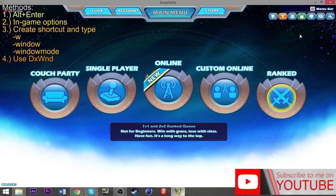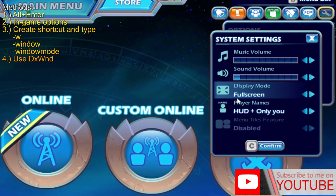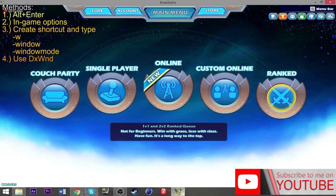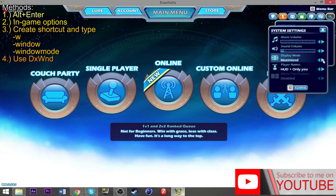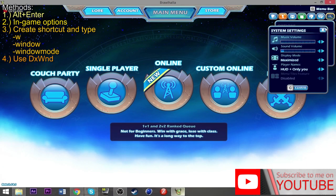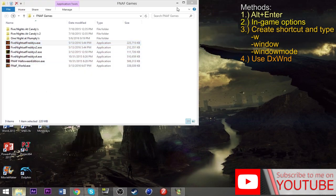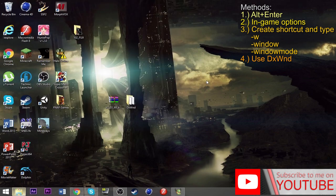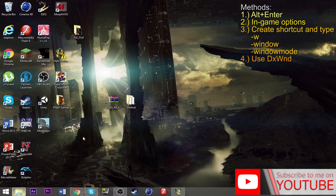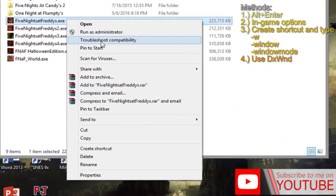In the game, if it already gives you the option within settings, you can change it from minimized, windowed, or fullscreen — but it all depends on the game. For Brawlhalla specifically, you can go to settings and change it to windowed, fullscreen, or maximized windowed mode. Some games like FNaF, on the other hand, automatically boot up on fullscreen and you can just press Alt and Enter to minimize the window.